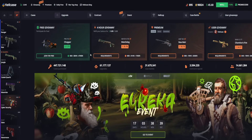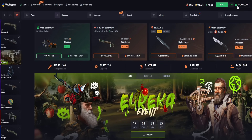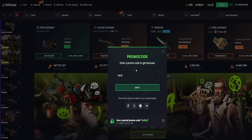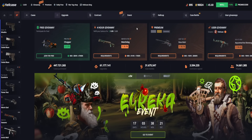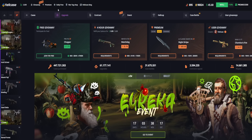Hey guys, if you're looking for the best promo code on Hellcase, you can use promo code RACES. Click the promo code button, enter promo code RACES, and claim the best bonus on Hellcase. You can get free skins daily, a free 10% deposit bonus, and free $70 on your account.